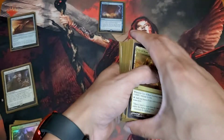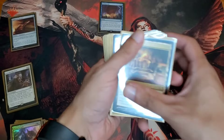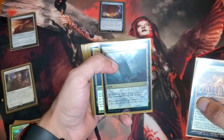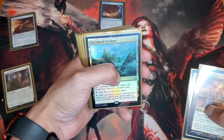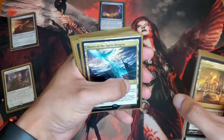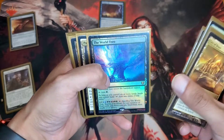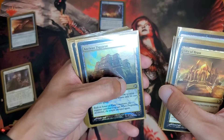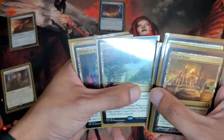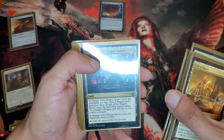Now we'll go over my special lands. I run City of Brass, Command Tower, Unclaimed Territories, Haven of the Spirit Dragon, The World Tree — I just got this one, it's pretty useful. Path of Ancestry, Ancient Ziggurat, Exotic Orchard, Temple of the Dragon Queen — I mean, I run dragons, so it's pretty easy to just get the color I want.